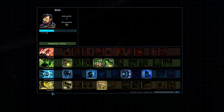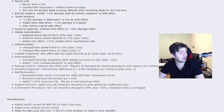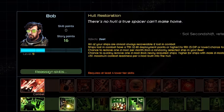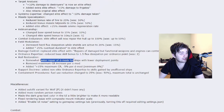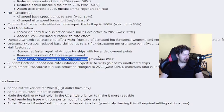Finally moving from the combat line to the industrial line, to ordnance expertise. Reduced the base skills to 1.5 flux dissipation per ordnance point — was 2. This was one of my favorites; still probably a must-have. Hull restoration: I never used this mod before because I don't lose ships usually. Faster repair of d-mods and other changes. Interesting addition: 15% maximum combat readiness.